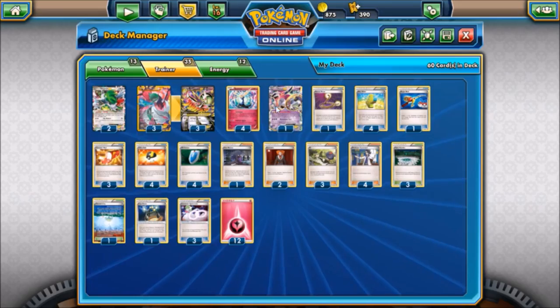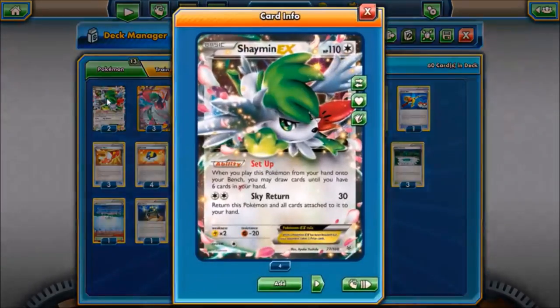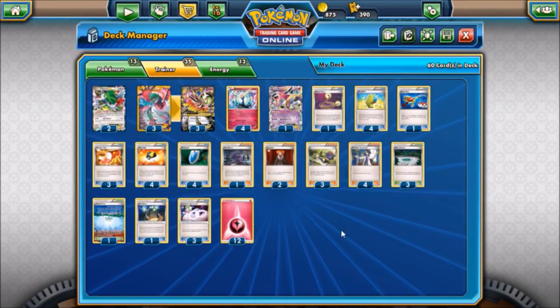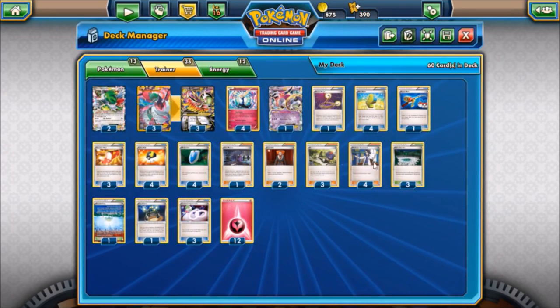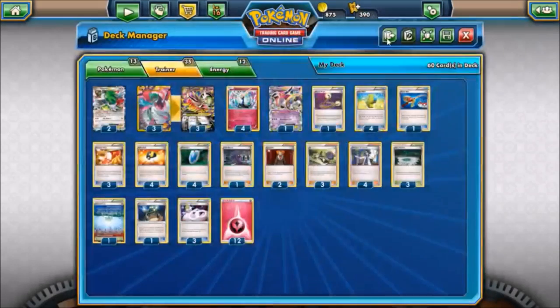We've got one Hoopa to search our Gardevoirs out early and get us a Shaman, which we run two copies of for extra draw power to get into our items. We have one Escape Rope - that's just been working out so well in a lot of my lists. In case we don't get the Fairy Garden set up right away, we also have one Super Rod to get energies back in the mid to late game if one of our Gardevoirs gets KO'd and we lose those energies.